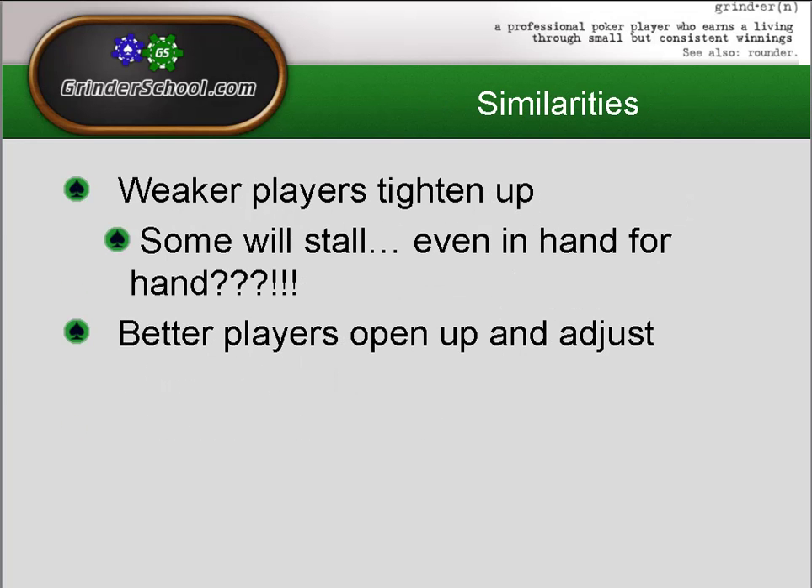Getting straight into it then. Similarities with the money bubble: weaker players tighten up, and some will stall even in hand-for-hand play, which really doesn't make any sense. If players are stalling — say in a nine-handed game with 11 players left and some short stacks on the other table — those are players just looking to scrape into the final table. Better players will open up and adjust, so it's good to know who's playing tight and who's trying to take advantage of those tight players.